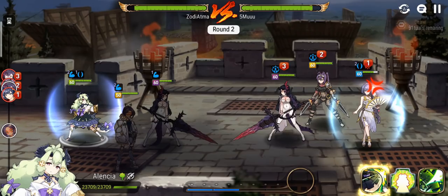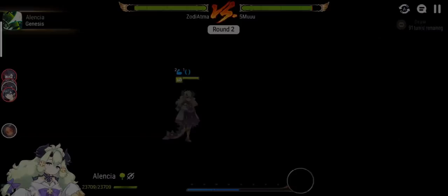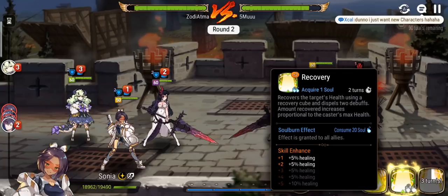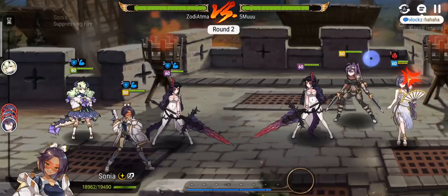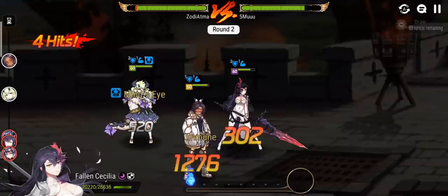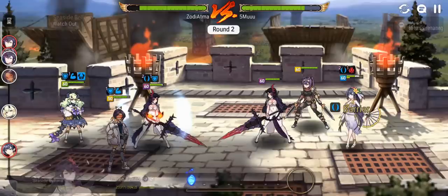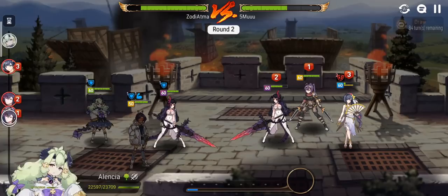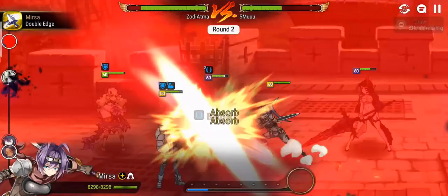This gives our team defense buff. Her second skill is a single-target heal that dispels two debuffs — I don't need to use it yet. We won't get defense broken here because we have the immunity buff up. Soul burn for the 100% defense break — nice, good damage. This should take her out — she's defense broken.